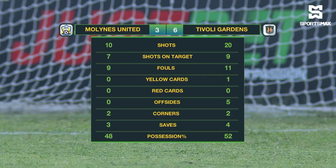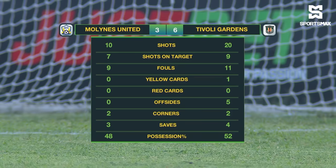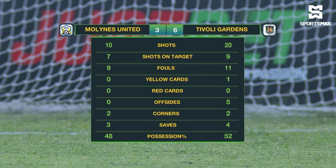Just look at that — 30 shots between both teams. Nine on target from 20 for Tivoli, seven on target from 10 for My Lines. It was a heavily contested game with 20 fouls, one yellow card shown by Tyrone Robinson all game, two corners each, and four saves made by Nicholas Clark compared to three by Peter Harrison. Tivoli dominated possession and doubled the goal tally — 6-3 — over My Lines. We had two hat-tricks: one for Jason Wright and one for Justin Done. Without doubt, Justin Done — the league's leading goal scorer — is today's man of the match.